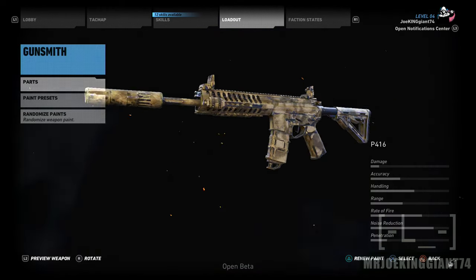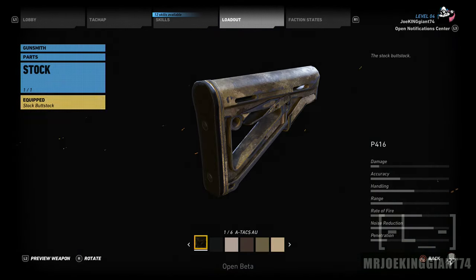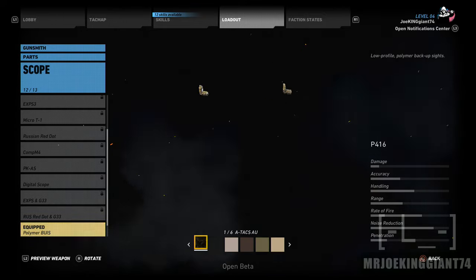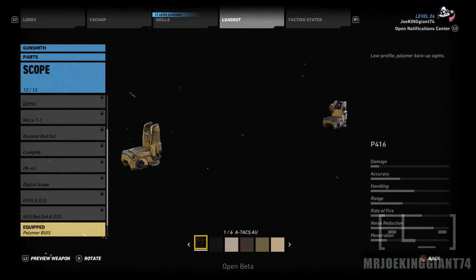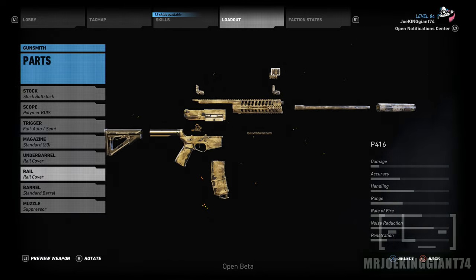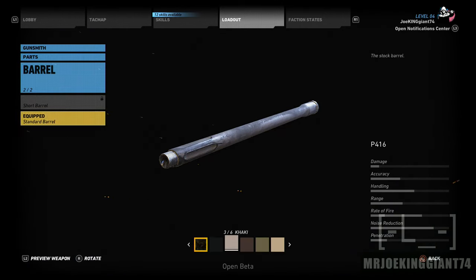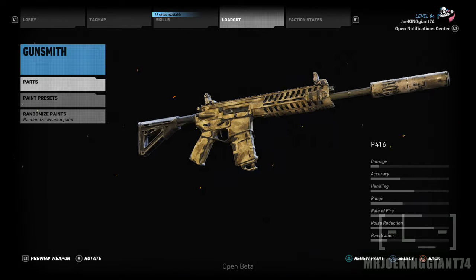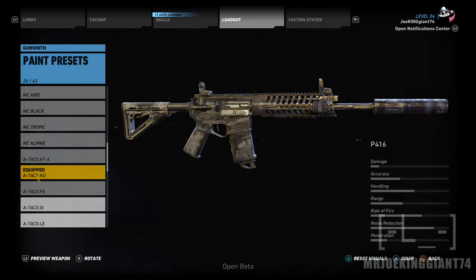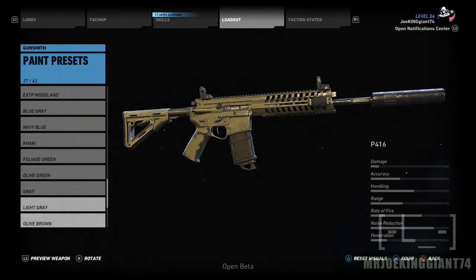You can customize your weapon to any color you want, even per individual part. Let me color the stock to black — there you have it, a black stock. Let me customize my sight to tan — got myself a tan sight. And the barrel to brown — pretty much you end up with a rainbow weapon sometimes. You can also use color presets, so there's a lot of customization right there.